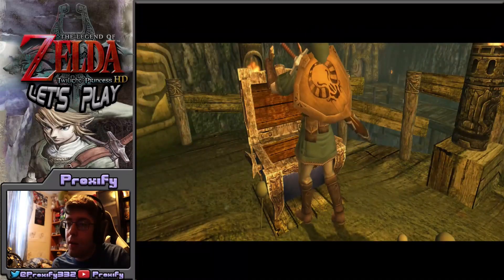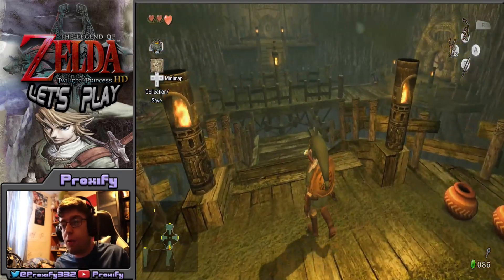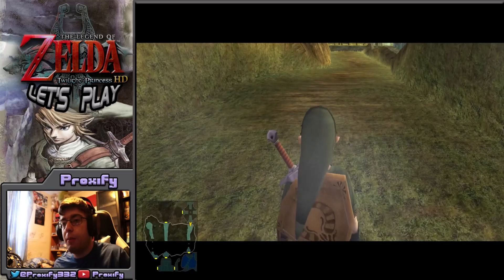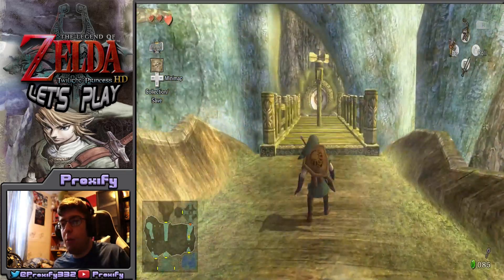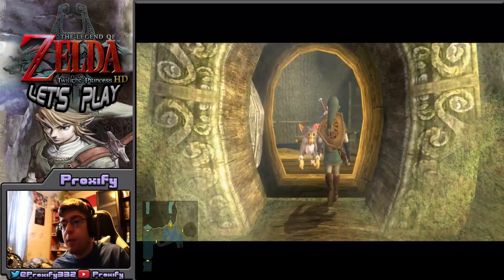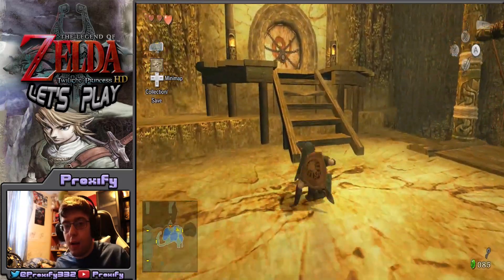We got the small key, which is what we needed. Unfortunately there's nothing else we can do in this area right now — we'll have to come back later. That path should lead toward the boss area eventually. For this entire episode, our main focus is rescuing the majority of the monkeys in the hub center area.